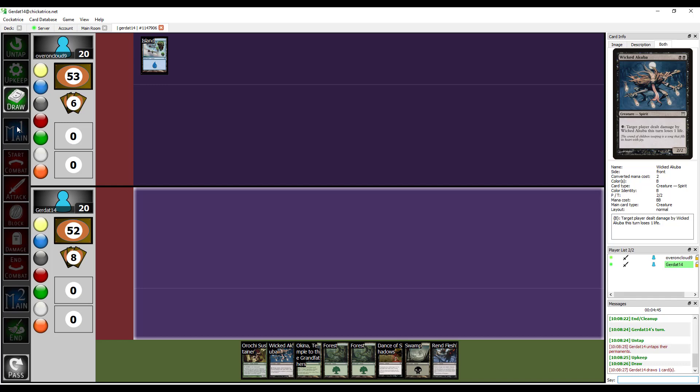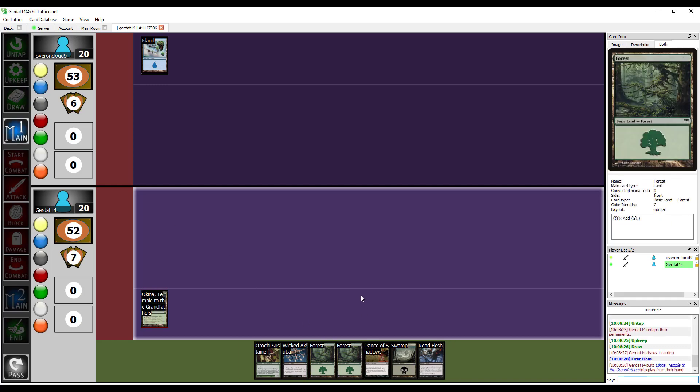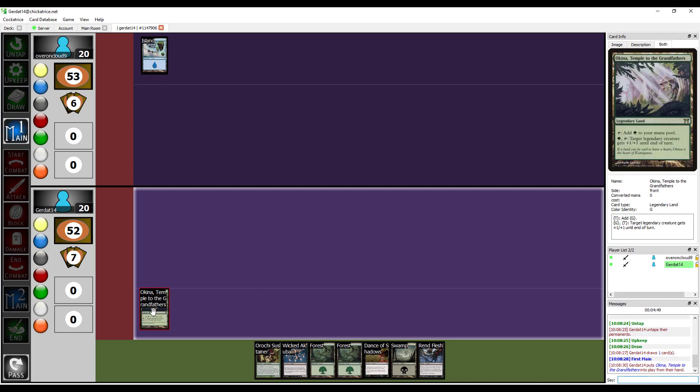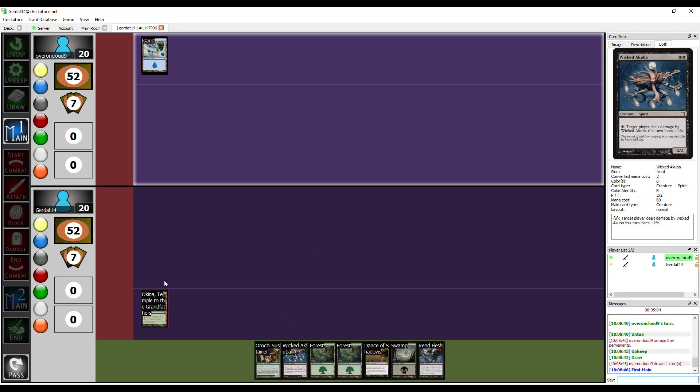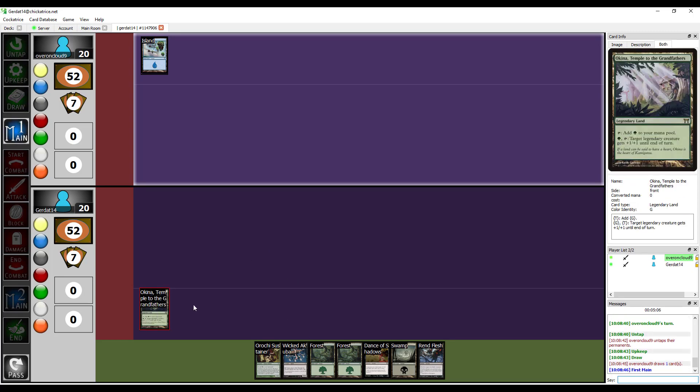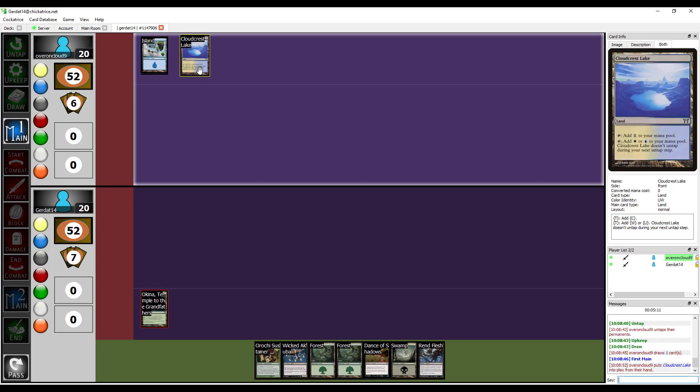I mentioned that he's running Golgari while I'm running Azorius — one of the more dastardly of the color combos. I'm gonna start off with one of my legendary lands, the Okina Temple of the Grandfathers. Each of the colors has its own dedicated legendary land that also has the glory of entering the battlefield untapped, which is always welcome and awesome. I'm gonna put down the Cloudcrest Lake. I can't play anything else so I'll end my turn.